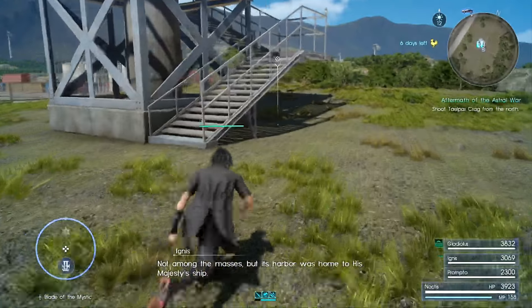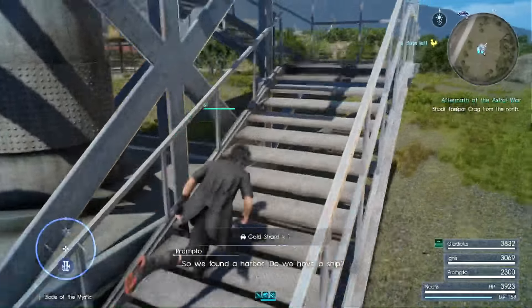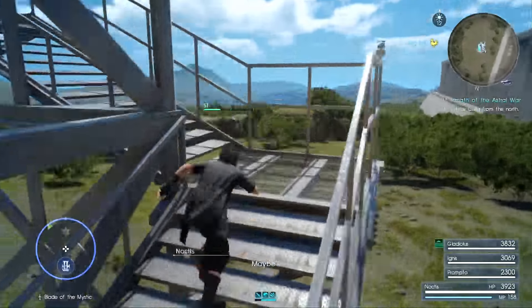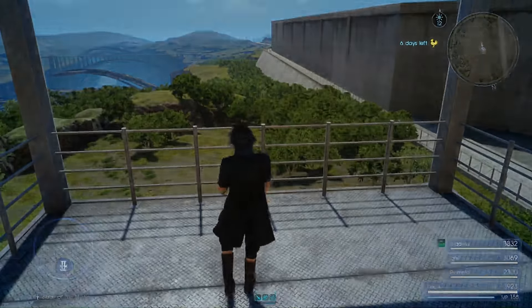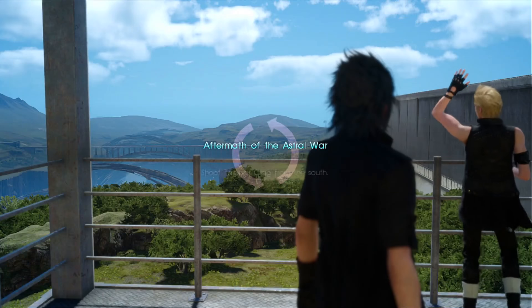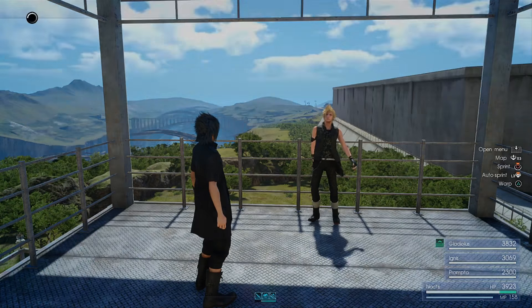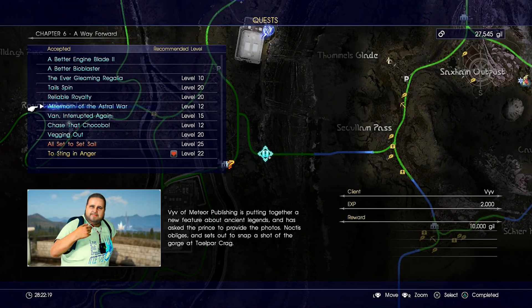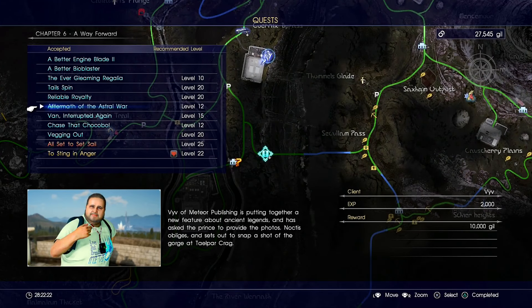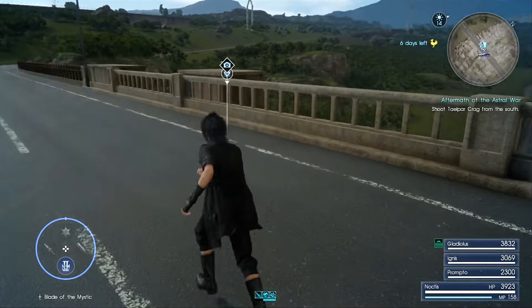Let's get on top of the tower — that's where we need to get the picture. So do your thing, Prompto. As soon as you take the first picture, the location of the second one will be marked, so let's head there. We're on the bridge — just take the picture, and that's it.